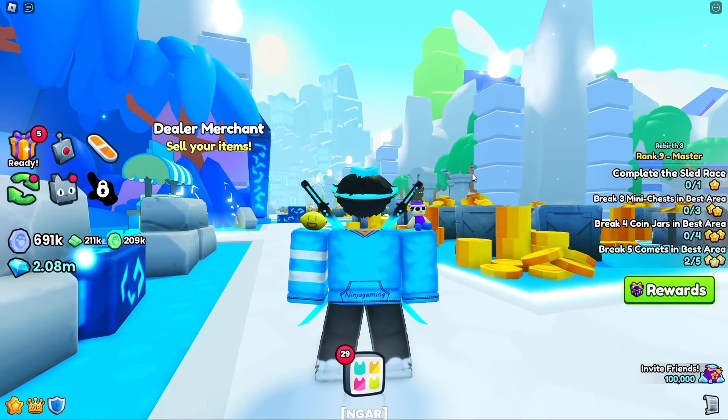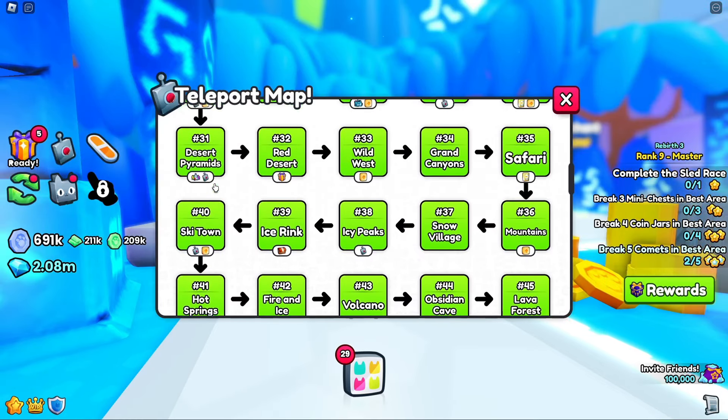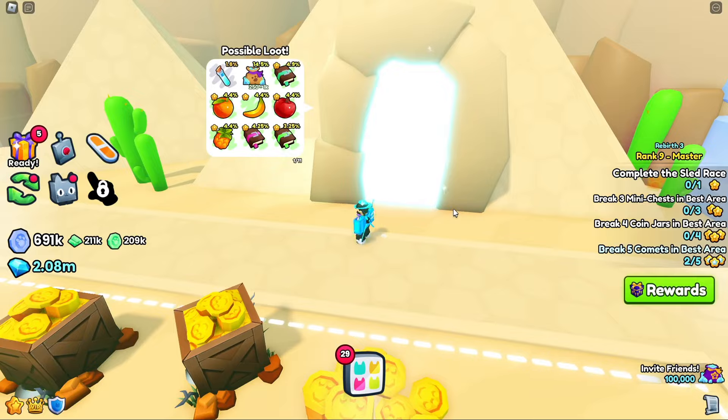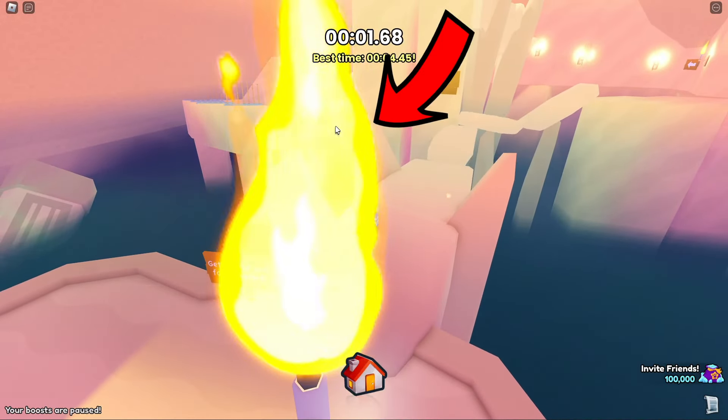Now you may ask, where's the passage? You're actually going to want to go here and teleport to Area 31. Once you're here at the pyramid obby, you just want to go inside. Now that you're inside, you guys can see the gate right there.